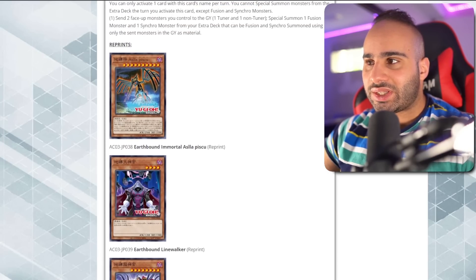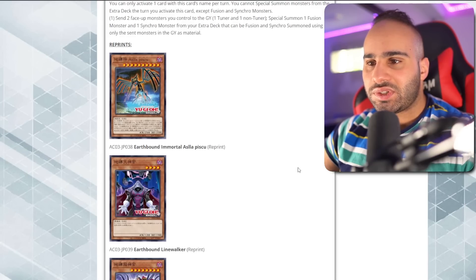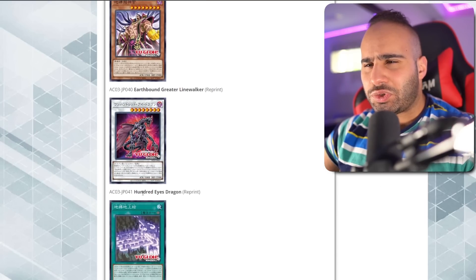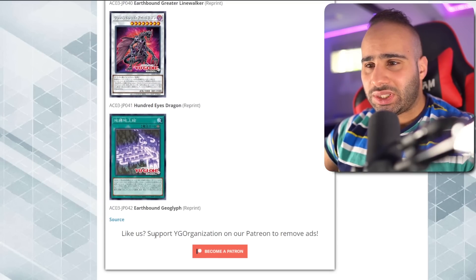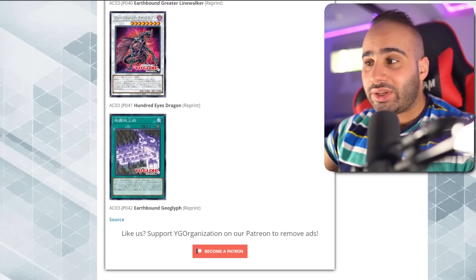Looking at the other Earthbound monsters — Aslla Piscu is pretty good if you give the Black Garden tokens to your opponent using Garden Rose Maiden, which can search it. That was how I did the FTK back in the day. Earthbound Linewalker is completely useless, Greater Linewalker is really broken, and now we have the baby Prisoner Linewalker. We also have Hundred Eyes Dragon, played by the Infernity guy in 5D's, and Earthbound Geoglyph, which is completely irrelevant and terrible.